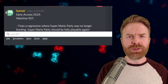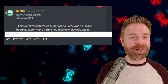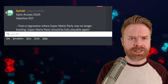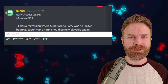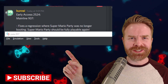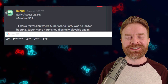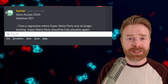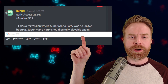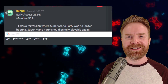Moving on, we're talking about Nintendo Switch emulation on PC with Yuzu. Yuzu is another emulator being updated quite frequently. Just yesterday we talked about the most recent update to the mainline version, which was version 9.32. And today, one day later, they're on version 9.37. All you have to do to update Yuzu is open it and it should update automatically, or visit the website for the latest version. Version 9.37 fixes a regression where Super Mario Party was no longer booting — it should be fully playable again.